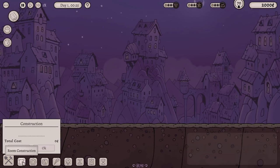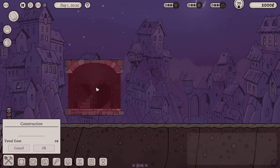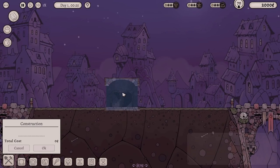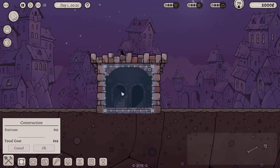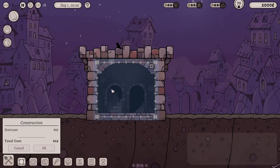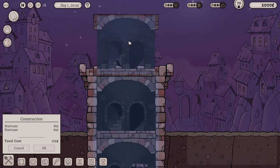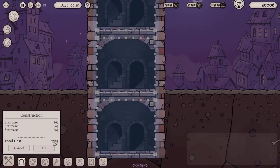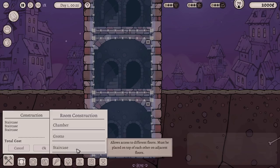Let's start with a staircase in the middle and build from there. That seems sensible. There we go — I like how the building stuff works in this game. When you place down equipment and tools, it puts it into a blueprint sort of mode, so you can keep adding bits in and taking things out until you're happy with it, then press okay and it's confirmed. We'll get another staircase underneath so they can connect, and one on top too. Several floors. That's going to cost us 258 monies already, just for some stairs.